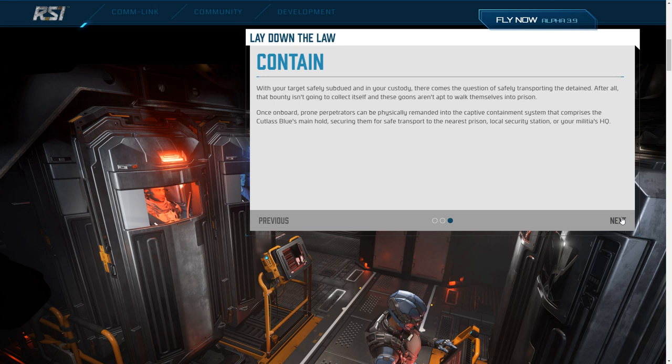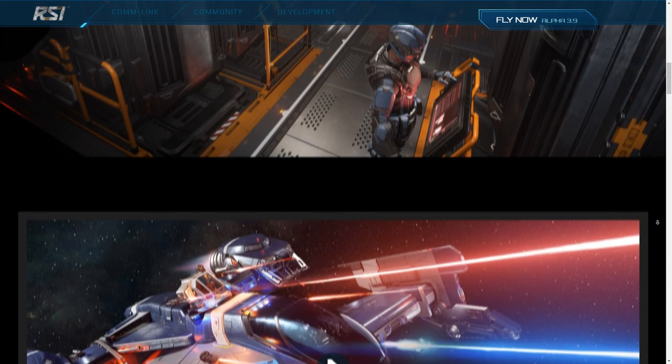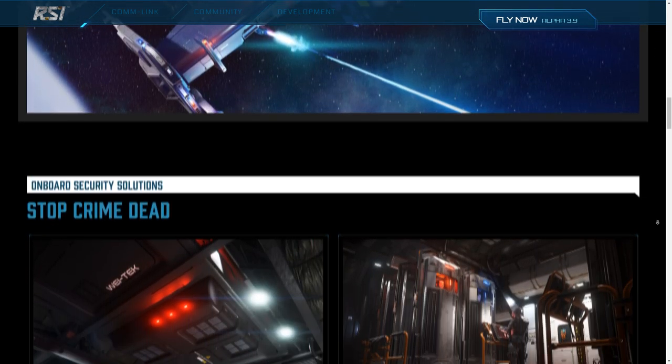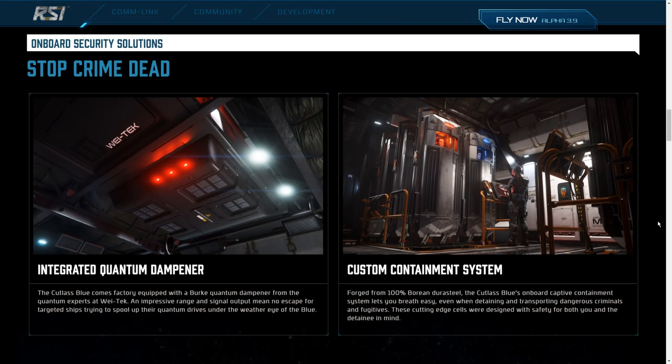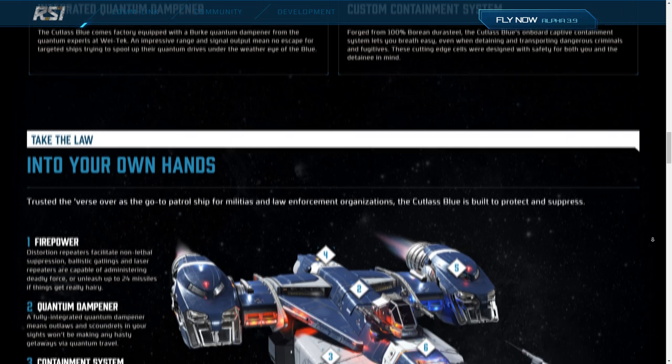La pestaña de capturar dice que después de evitar que escapen es el momento de hacerles caer, algo que puedes hacer con tu armamento y toda esa capacidad que tiene tu nave. En contener, habla de esas prisiones o cápsulas que tiene dentro para dejar a la gente en estasis hasta que la lleves a un lugar que les corresponda. El amortiguador de saltos quantum consiste básicamente en impedir que alguien que esté dentro de tu rango huya usando un salto quantum. No puedes cortar a alguien durante el salto —eso lo hace solo la Mantis— pero sí puedes evitar que escapen.